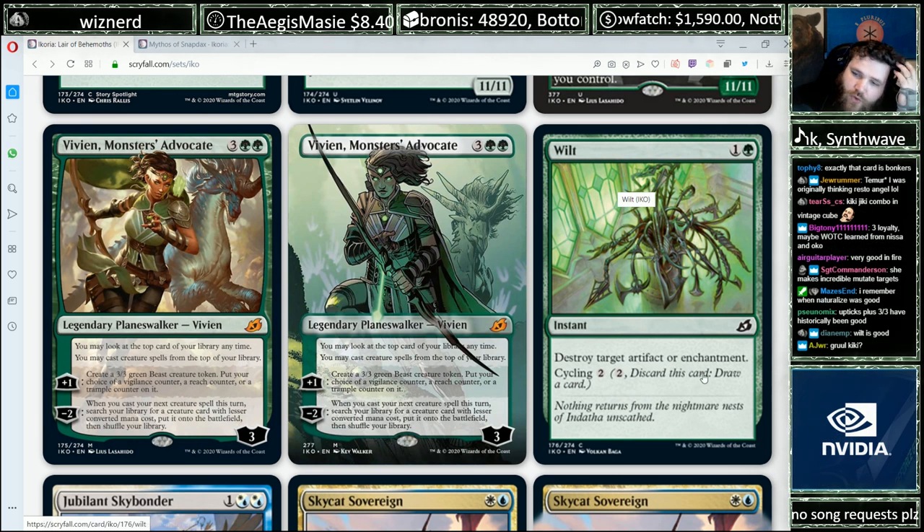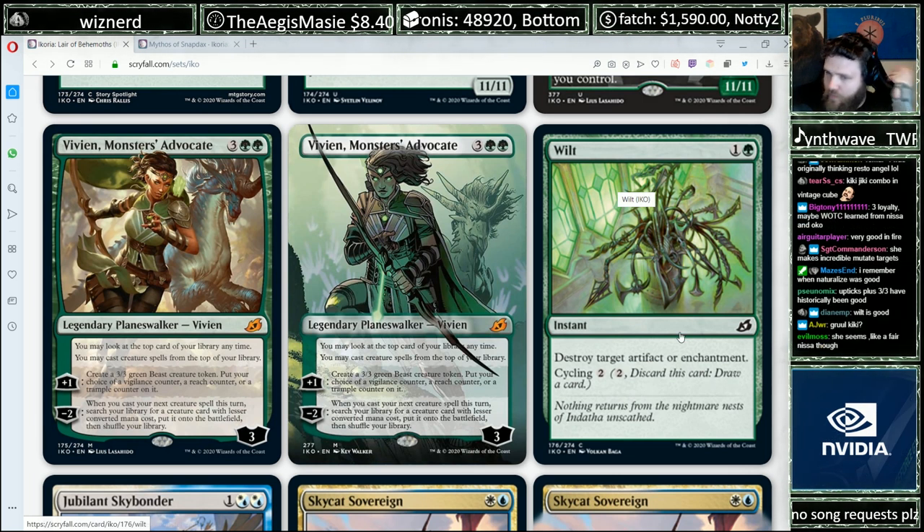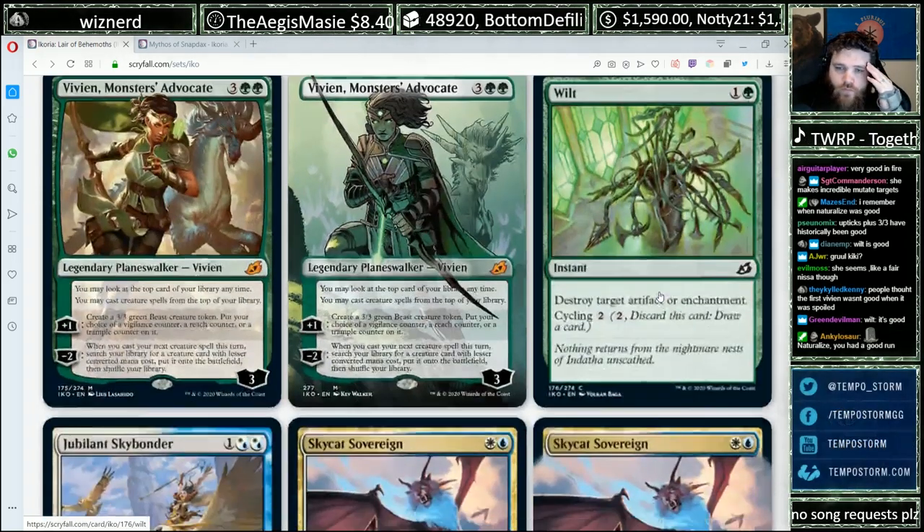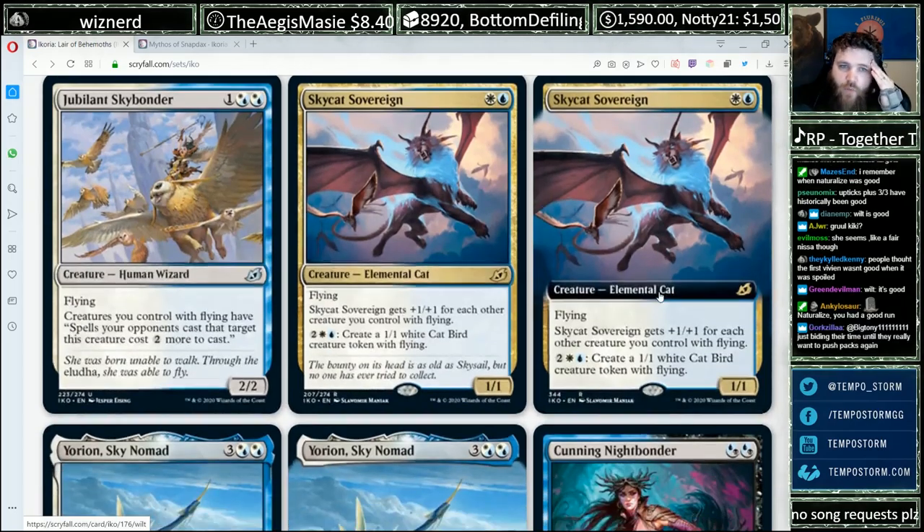Wilt — one and a green, destroy an artifact or enchantment, with cycling. Totally reasonable card, totally solid. And here we are — on to the gold cards.